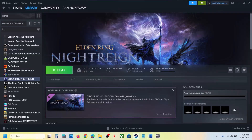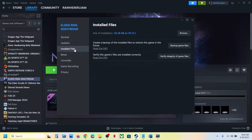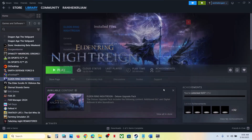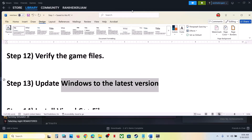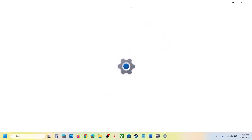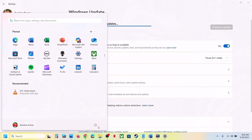The next step is to verify the game files — do not ignore this, as it has worked for many players. Right-click the game in Steam, go to Properties, go to the Installed Files tab, and click Verify Integrity of Game Files. Once verification is 100% complete, launch the game and check. If still not working, update Windows to the latest version. Go to Windows Update or Update and Security, click Check for Updates, install all updates, restart your computer, and launch the game.